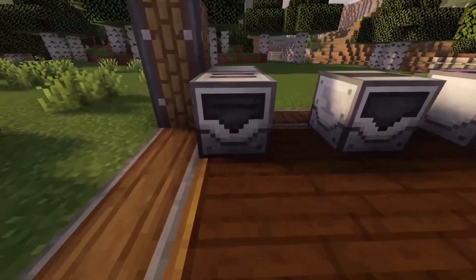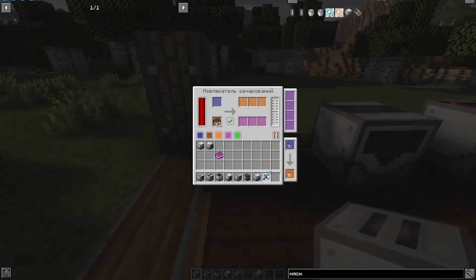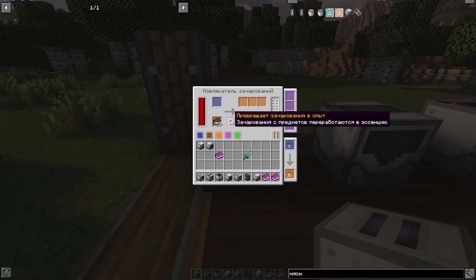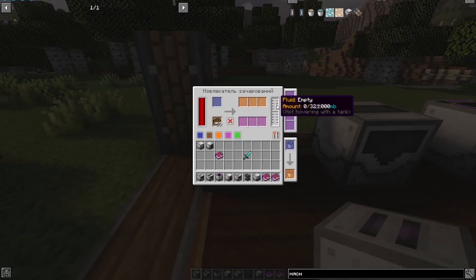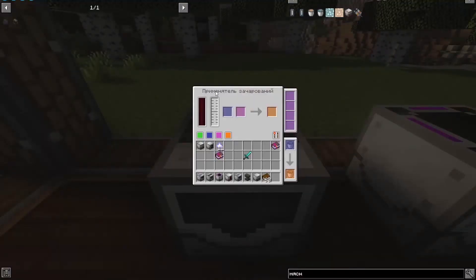The next mechanism is the enchantment extractor. Here is its recipe. This mechanism works in two modes. In the first mode, with books and an enchanted item loaded, it removes enchantments from the item and places them onto the books. In the second mode, all removed enchantments are converted into liquid experience essence. You can remove an enchantment from a book and it will turn into liquid experience. The interface buttons configure entry and exit slots for items and liquids.